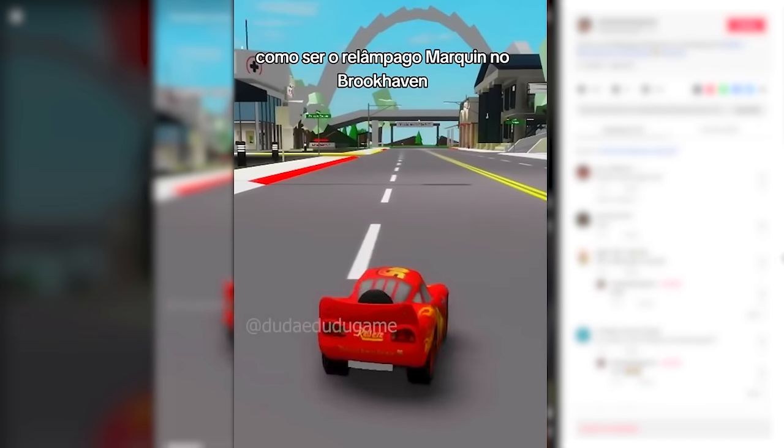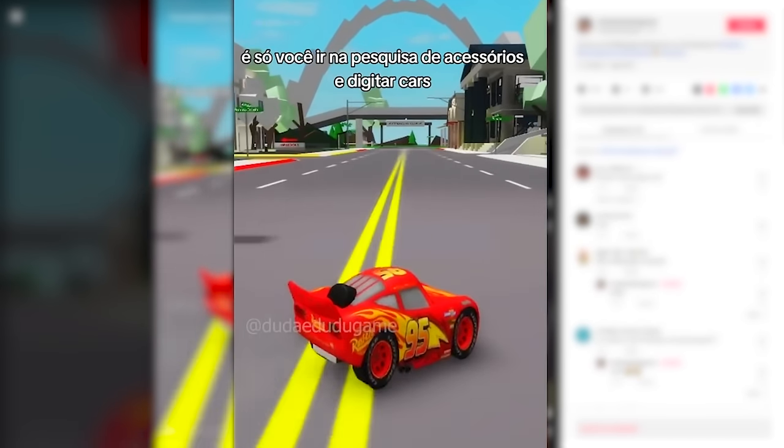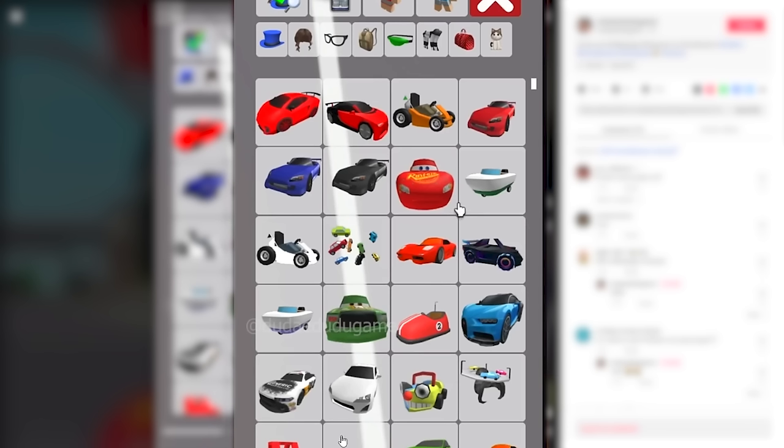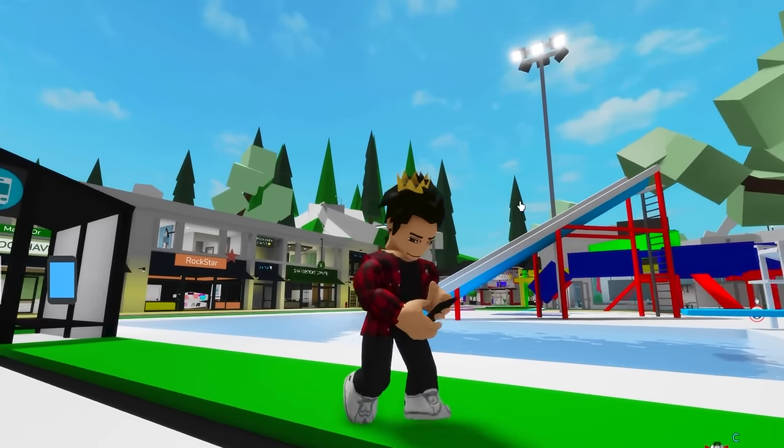Since we're on the topic of cars, here's a way to turn into Lightning McQueen in Brookhaven. First, we go into accessories and look for cars, then we just select the obvious one. That seems easy enough.